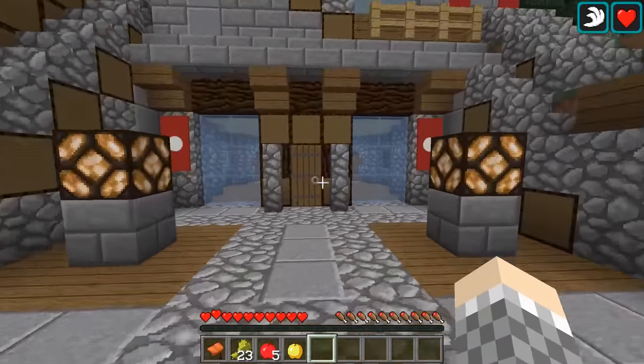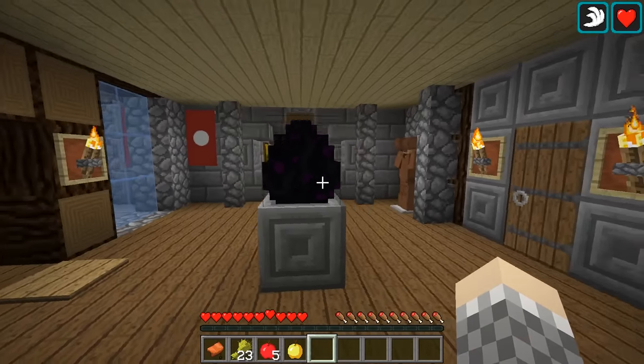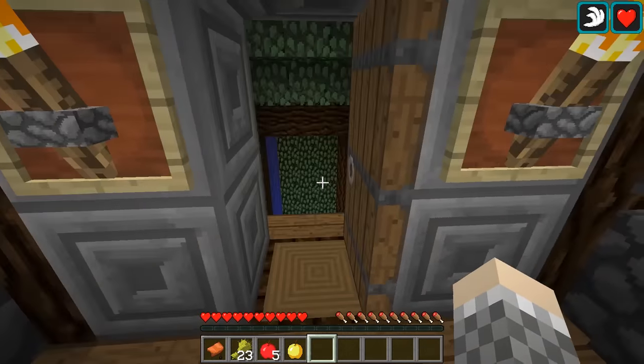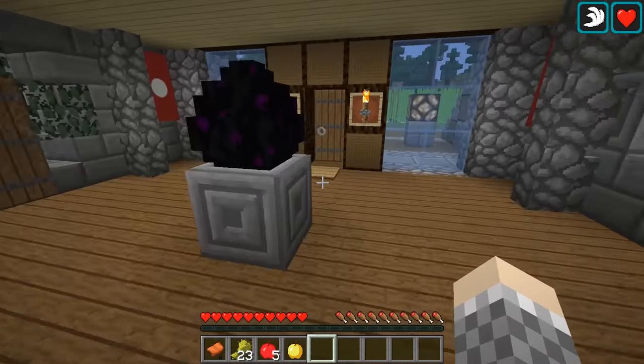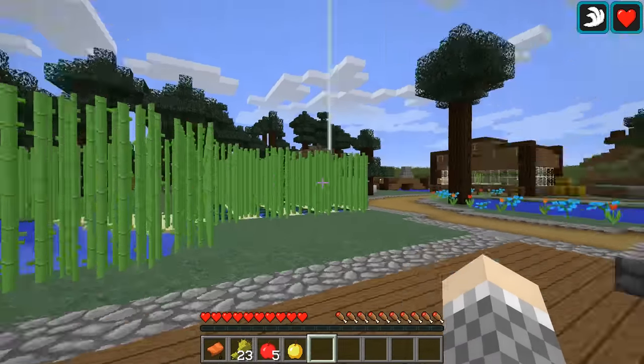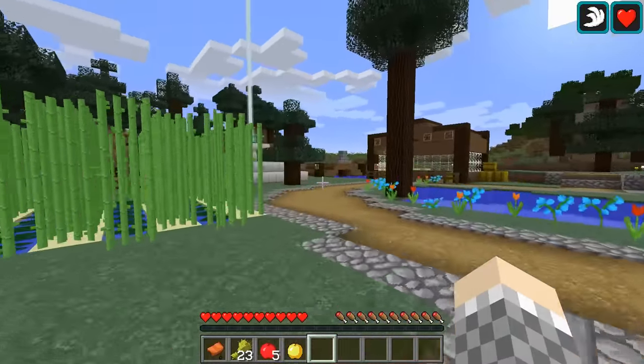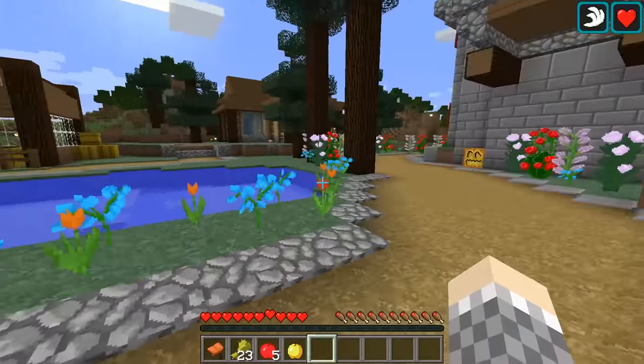You're saying, but Finn, you already did a video on how to fight the Ender Dragon — and in fact here's the egg. And I say, that's true, I did do that. However, today we're going to talk about how to do the entire thing from start to finish — how to go from your very first day to building a beautiful house to fighting the Ender Dragon and thereby technically winning the game.